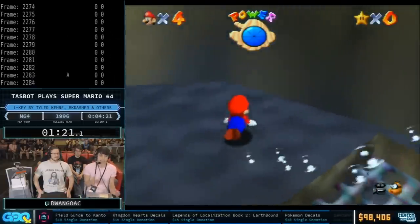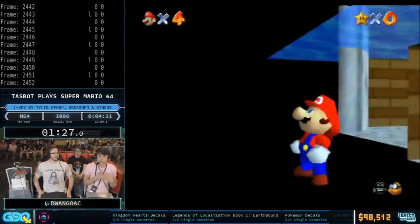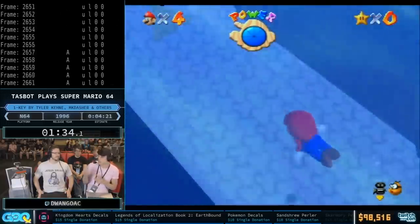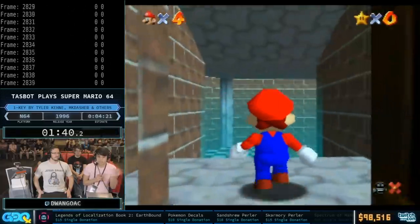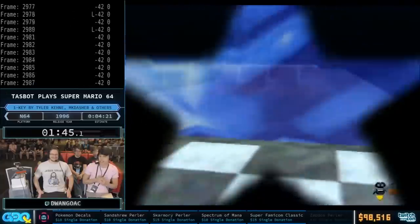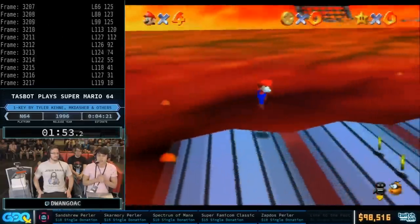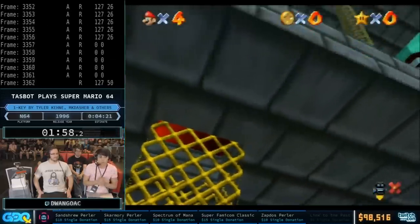He got sent into a horizontal parallel universe inside the vanish cap from the speed, and the platform basically voided him out. Because he spawned in water outside the vanish cap, his speed was conserved. On the first frame he touched the waterfall, we press Z to trigger the stored speed from before, which allows him to enter another PU in the castle grounds. In PU, water doesn't exist, so he can clip into the moat and walk into the moat door.